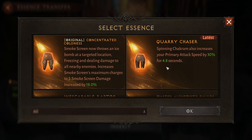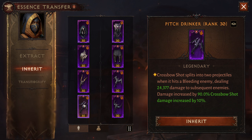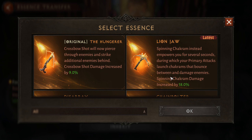We'll be getting some more attack speed from the chakram — spinning chakram also increases the primary attack speed, we'll be using that as well. Then we are equipped with the Pitch Drinker, which is for the main hand on bleed effects, and it is going to trigger a lot.